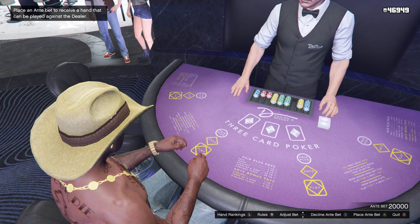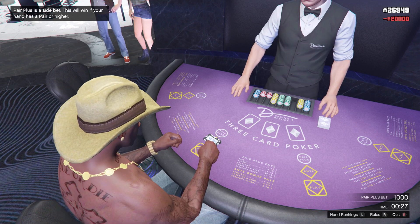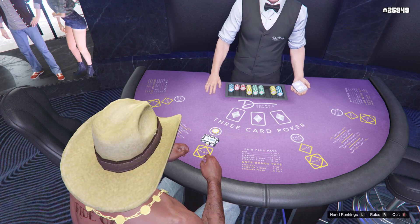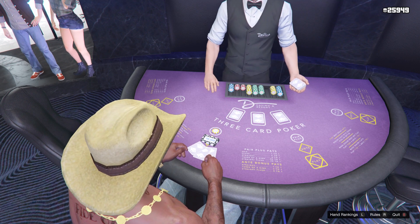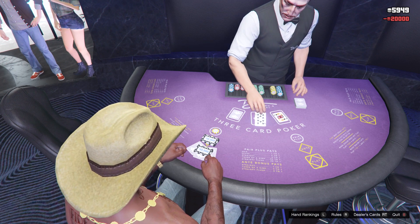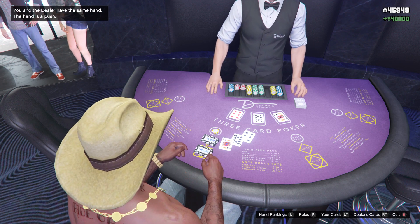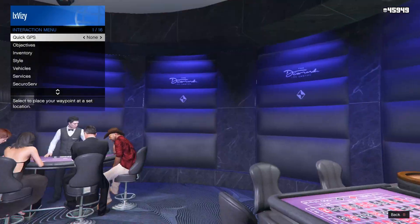If you guys are anything like me and have no idea how to play free card poker, this is really simple. All you guys need to do once you've sat down is press Y or triangle to place your max bet. Then simply press the A button or the X button if you guys are on PlayStation. This will confirm the bet. And then we can also put a pair plus bet on as well. Once again, press Y to max this out and then press A or X to confirm. After this, press A or X once again to play. We're just going to wait until the dealer shows the cards, and when the dealer reveals your cards, this is when you guys will find out if you have won or lost.